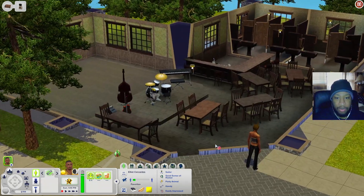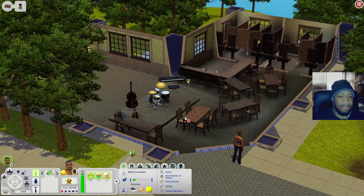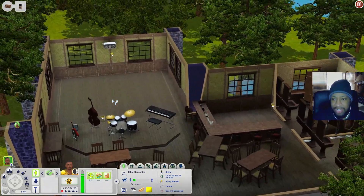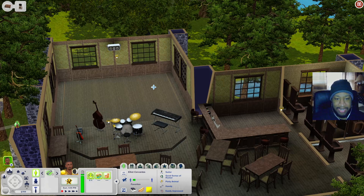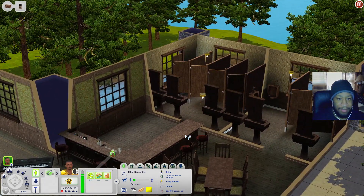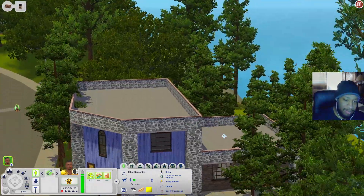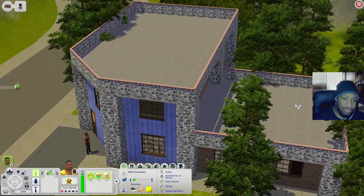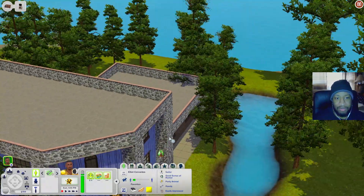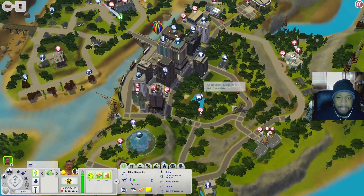When you come in you have a stage with some instruments, tables to sit at, a pretty big dance floor, and a bar. There are bathrooms in the back. There's nothing above it, but you could probably build more onto it - maybe add some stuff on the rooftop if you wanted to.